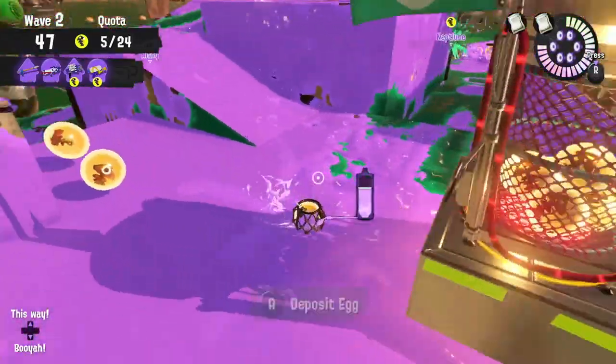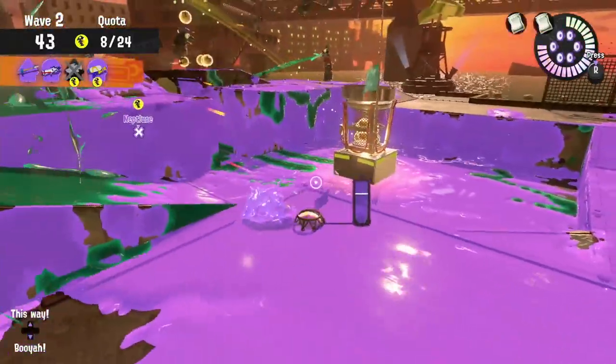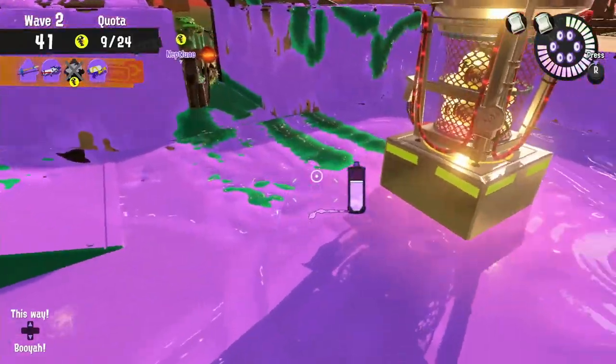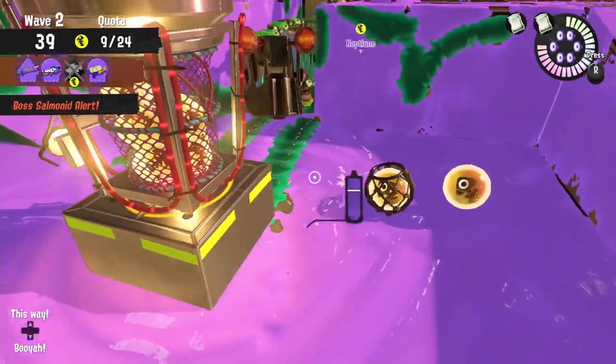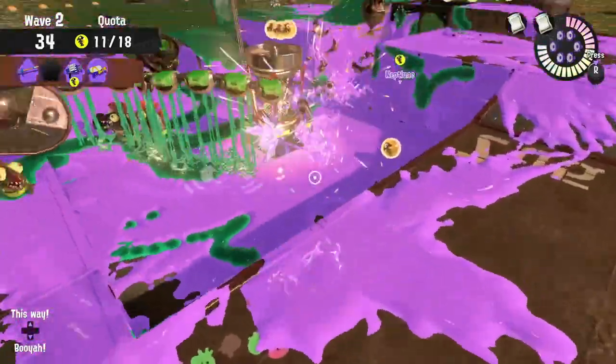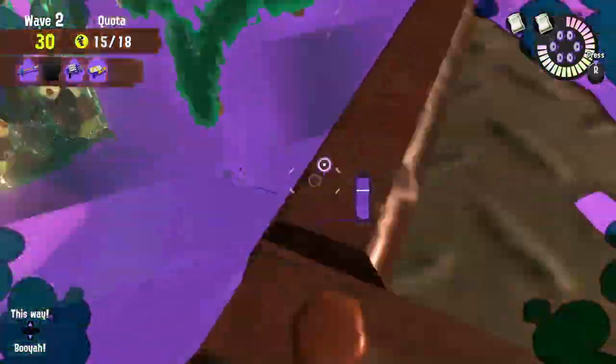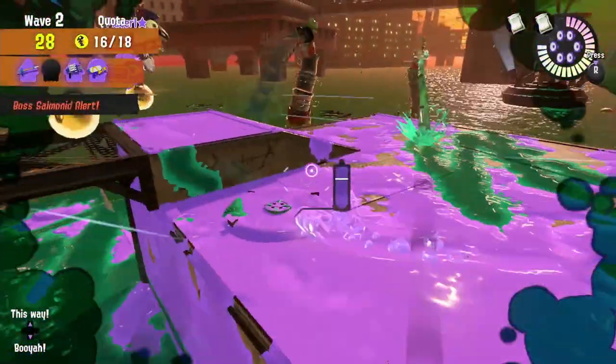If you use this strategy, you need to be on lessor control constantly and keep that basket clear at all times. Towards the latter half of the wave things might get overrun and you'll have to start using the platforms again, so at that point start using the attack and retreat strategy — attack, get some eggs, put them in the basket, and retreat back to the platforms.